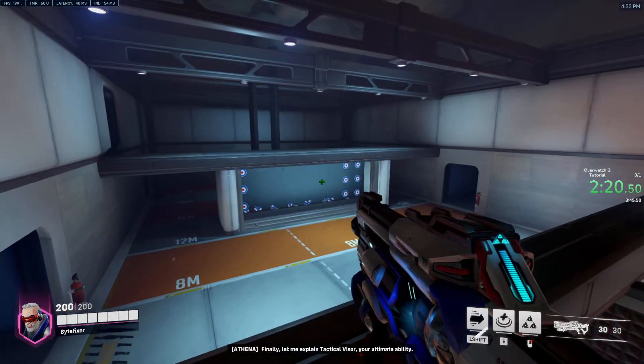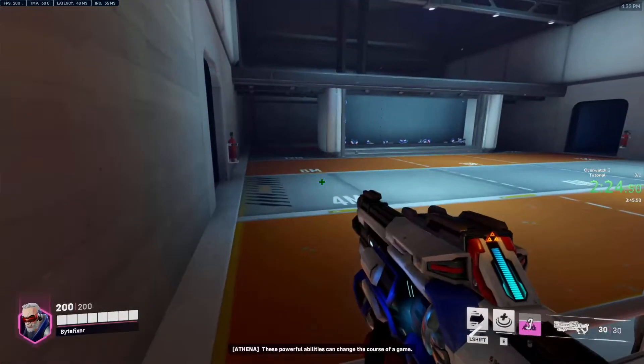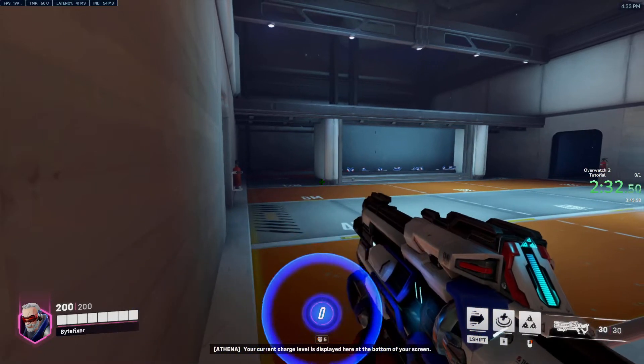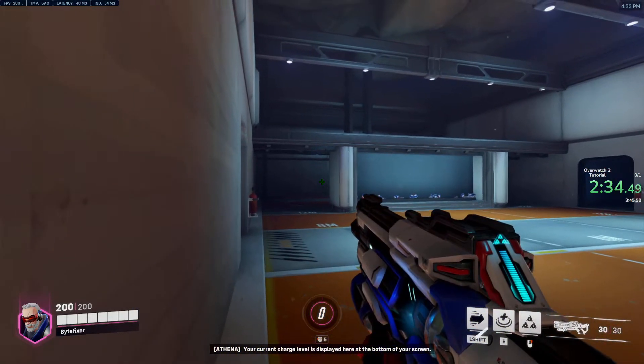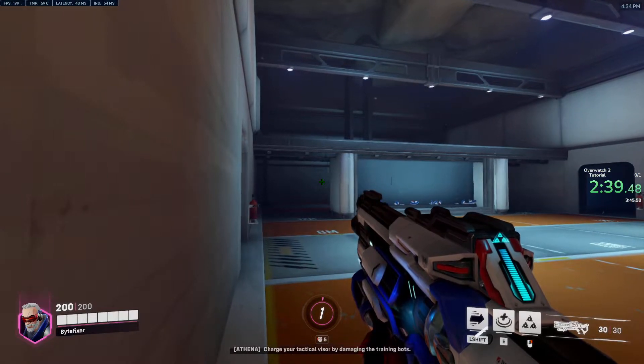Finally, let me explain your ultimate ability, tactical visor. These powerful abilities can change the course of a game. But you must fully charge it before using it. Your current charge level is displayed at the bottom of your screen. Charge your tactical visor by damaging the training bots.